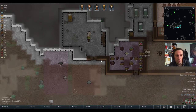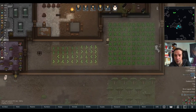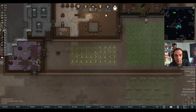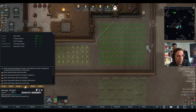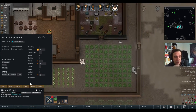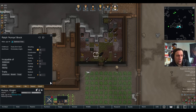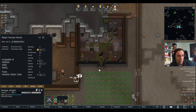Come on, recruit him! There we go — hello, welcome Humps! You are now one of us. This guy is going to be... well, he's not really good at anything except melee. Oh well — another handler, that's good. He's a good fighter as well.